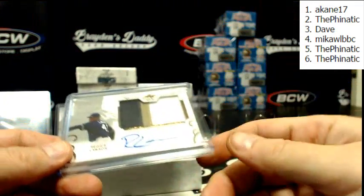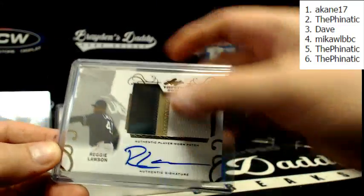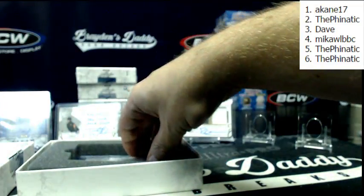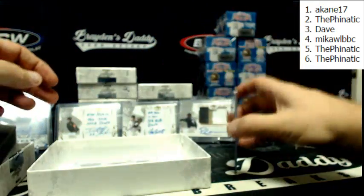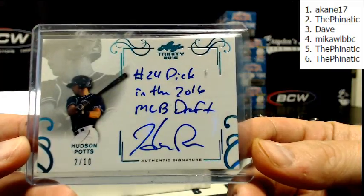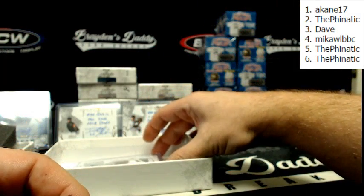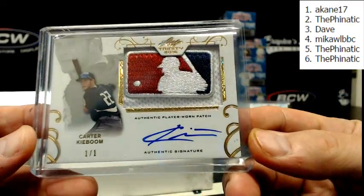We got Reggie Lawson, three colored patch auto. Oh damn — 2 of 10, Hudson Potts, number 24 pick in the 2016 MLB draft. How about Logo Man Patch Auto, numbered one of one — Carter Kaboom.